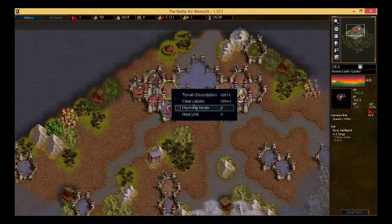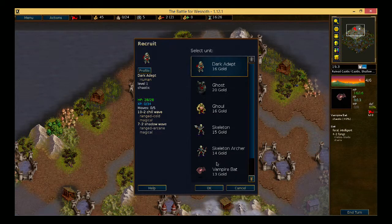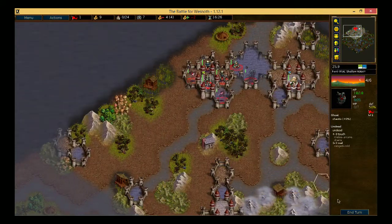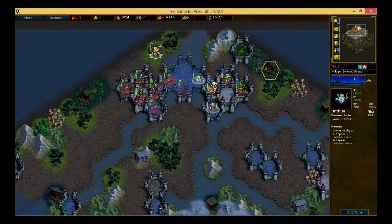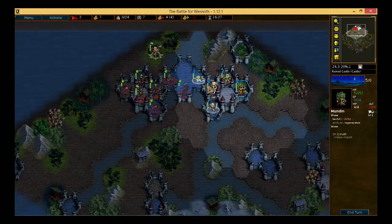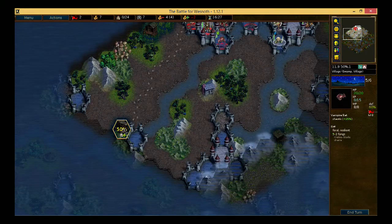I'm going to build two vampire bats with the aim of sending them out to steal as many villages as we can. We're going to start with a skeleton and an archer, then go for an adept for spell damage and also a ghost. These guys are very good but we need to be careful — ghosts can be very easily killed by magic or fire damage, so if we come across any Drakes we want to be retreating as soon as we can. The allies I've got are the Rebels, the Elves — they're all neutral apart from one or two units, meaning day and night don't affect them, so they're quite flexible.